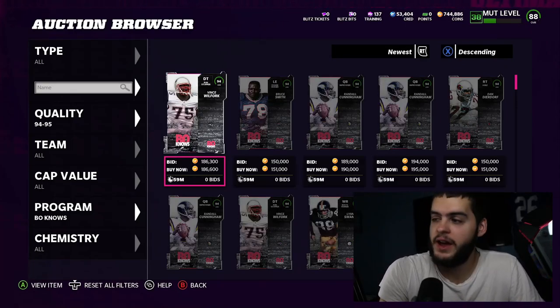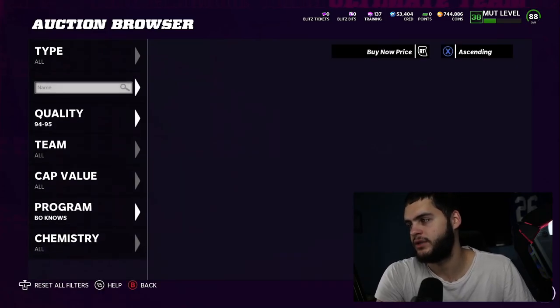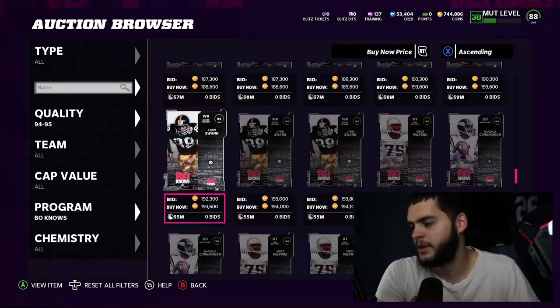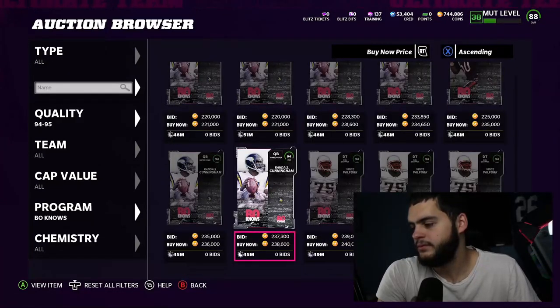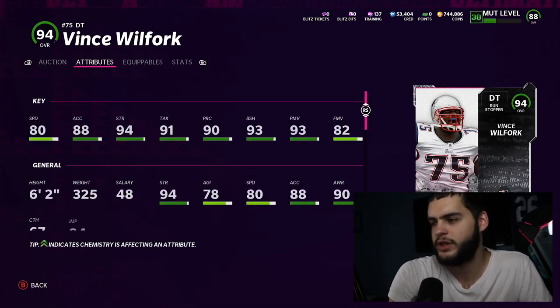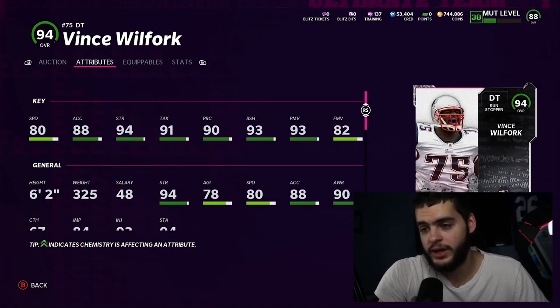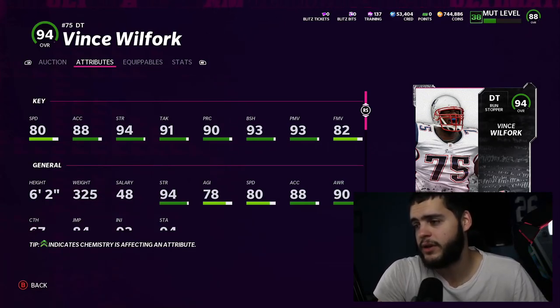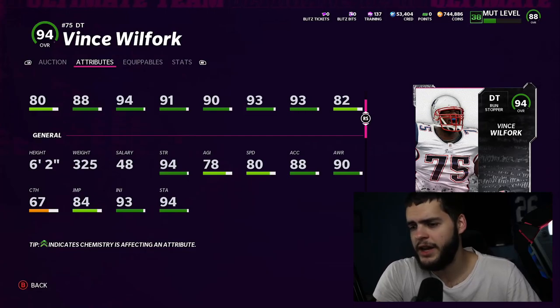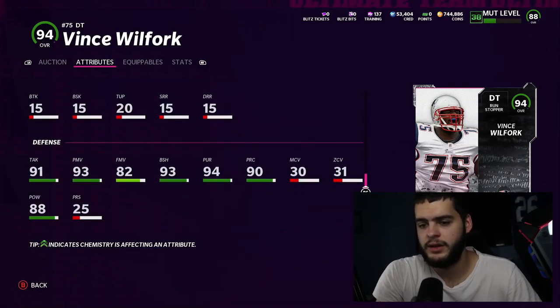Then we have Vince Wilfork — defensive tackle for the Patriots. He's 240. We're not expecting too much, just a pretty decent guy. He has 80 speed, 88 acceleration — for a Vince Wilfork card that's actually super fast, not bad. 94 strength is really good, 91 tackling, 90 play recognition, 93 block shed, 93 power move, 92 finesse. He's going to be a threshold power move guy and threshold block shed guy. He's 325 pounds, 6-foot-2. He also has 84 jumping, 90 awareness, and 94 impact blocking.